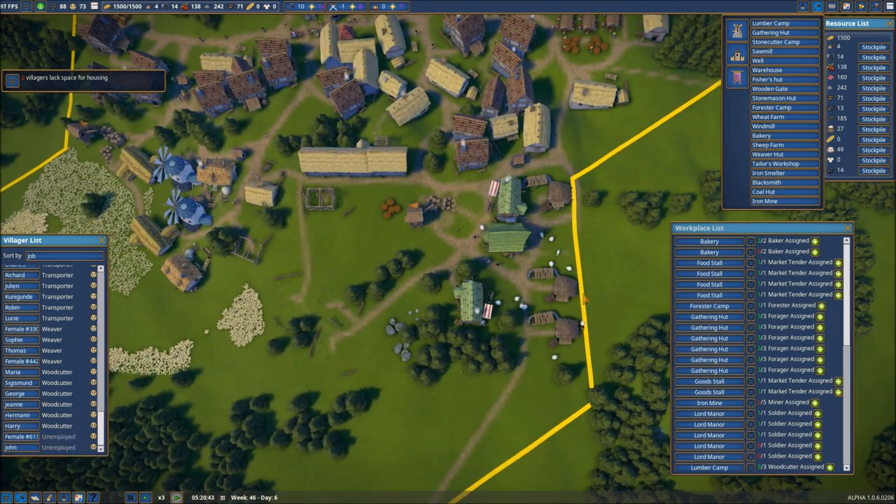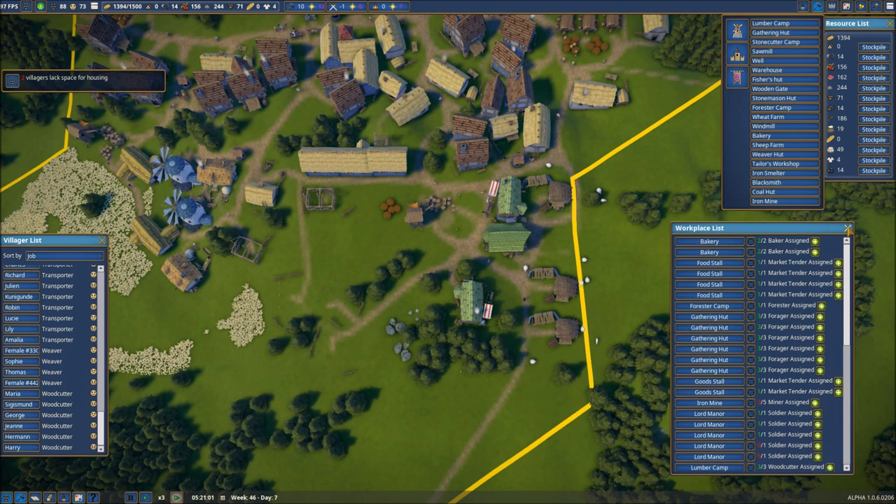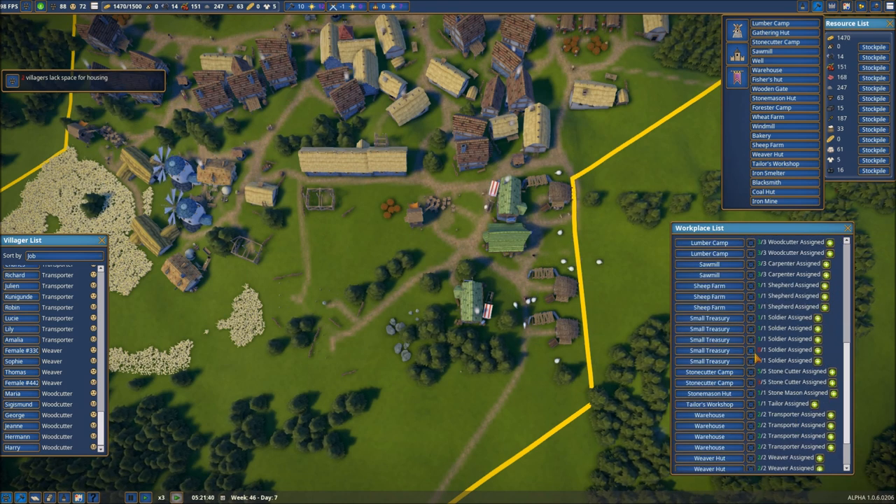We've got two more workers that have appeared — these two are going to go to the bakery. Now that gets us all filled up on bread, and our capacity should be maxed out here shortly on that. The iron mine still has work to do, and the treasury still needs a couple more soldiers for our expansion.